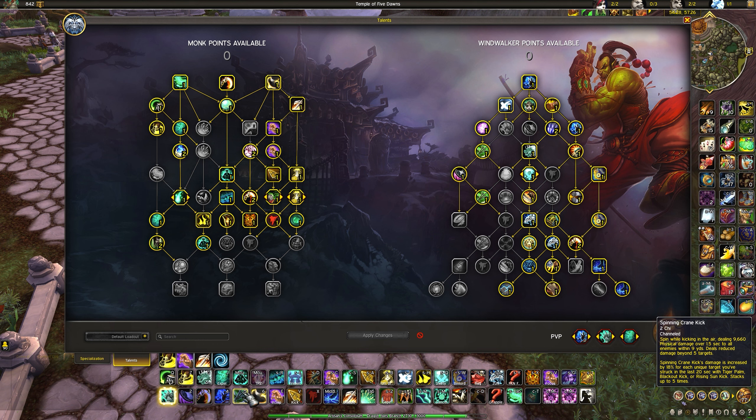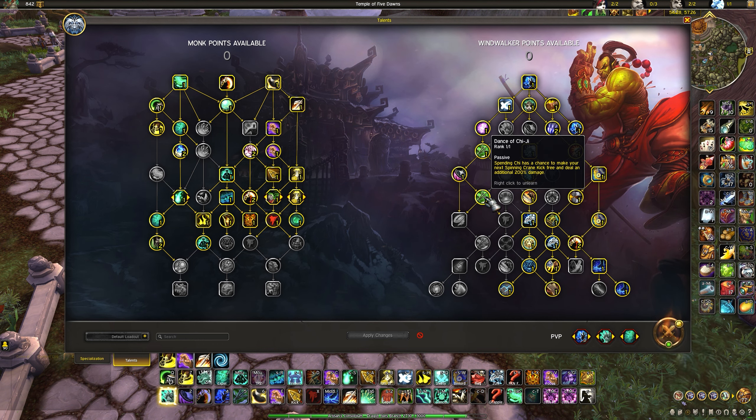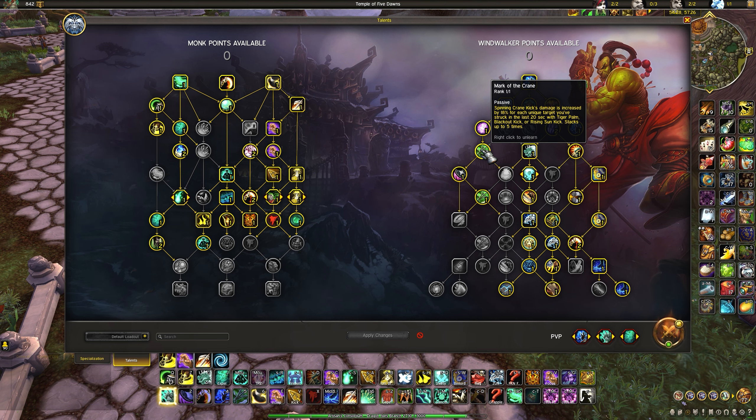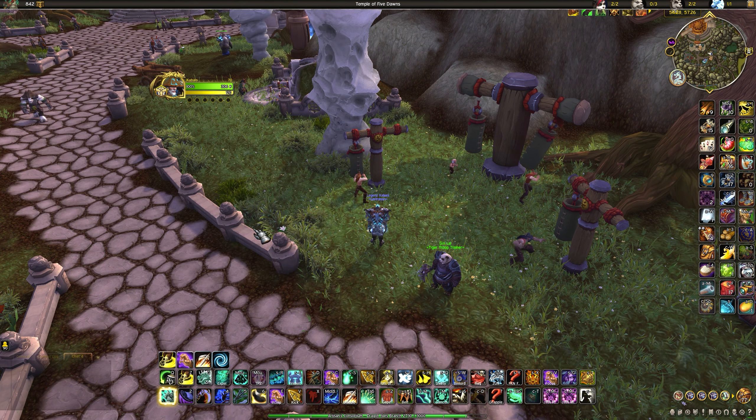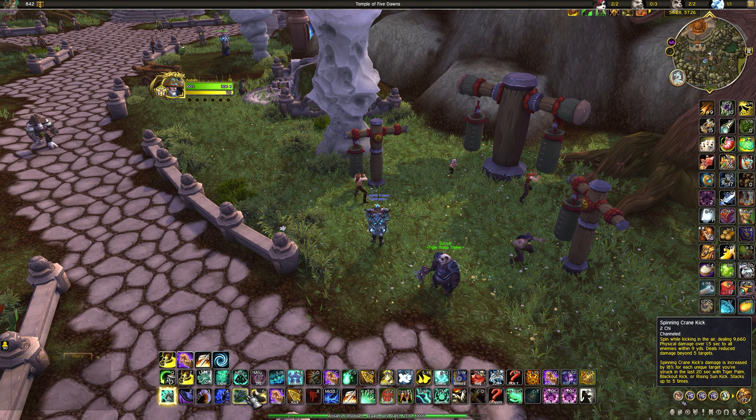Spinning Crane Kick you pretty much won't press unless you have a Dance of Chi-Ji proc. This increases Spinning Crane Kick's damage by 150% in PvP. It also deals more damage with Mark of the Crane active — for each target struck with Tiger Palm, Blackout Kick, or Sun Kick you get a stack up to five, giving a 90% damage increase. Combined with the 150% from Dance of Chi-Ji and a 30% set bonus modifier, it can do very good damage, but without procs you mostly won't press it.